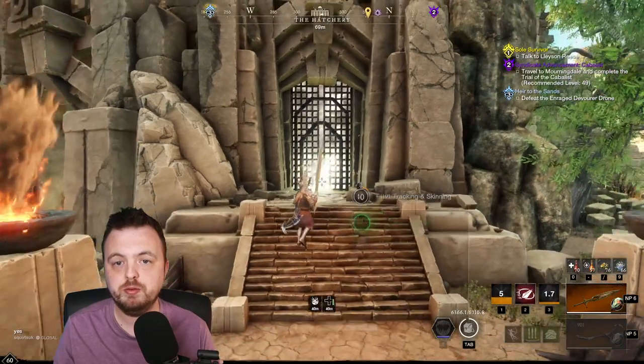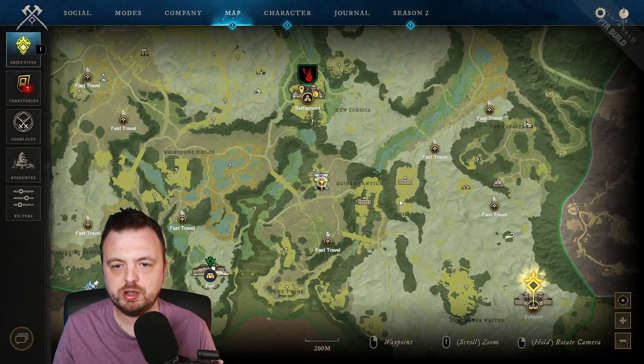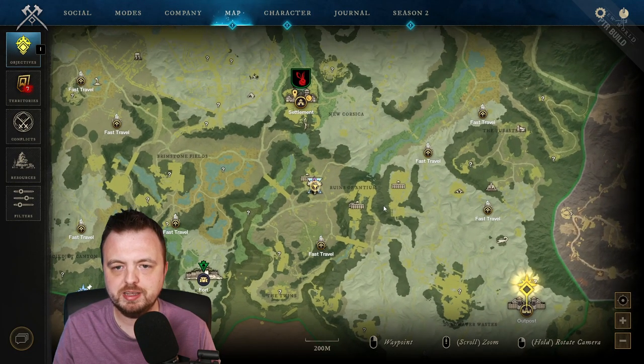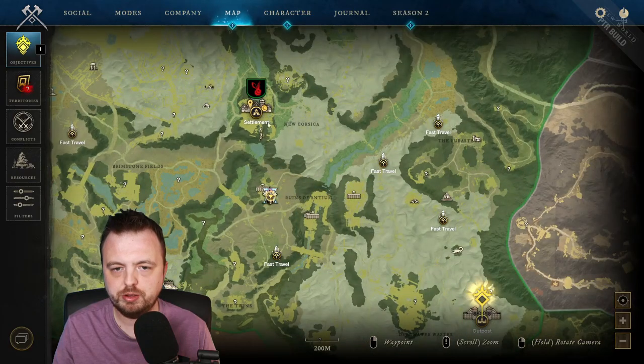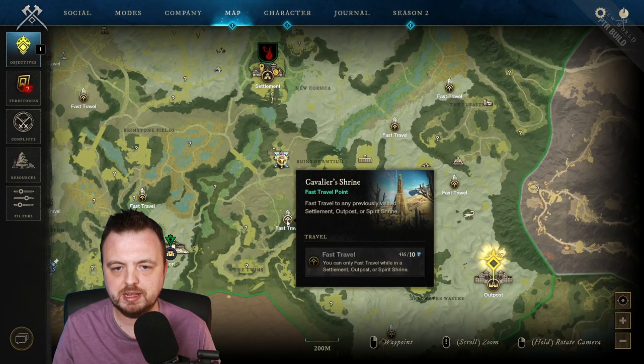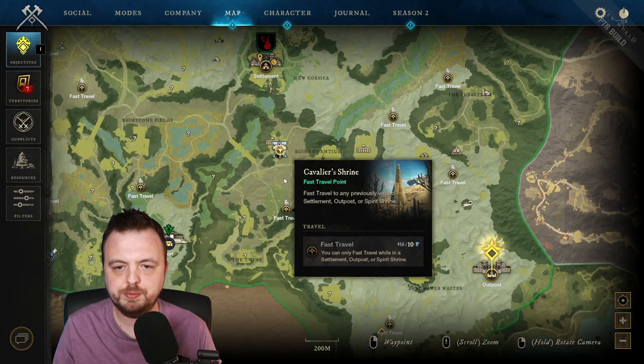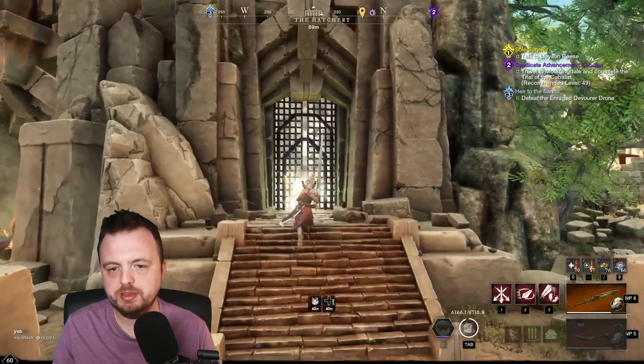Now let's talk about the raids and the seasonal trial. I've come to the Hatchery, which is the seasonal trial. Because a lot of people are struggling to find it — it's under the town of New Corsica in Brimstone Sands, north of the Cavalier Shrine, pretty much slap bang in the middle. A lot of people teleport here and then run north and come to it.